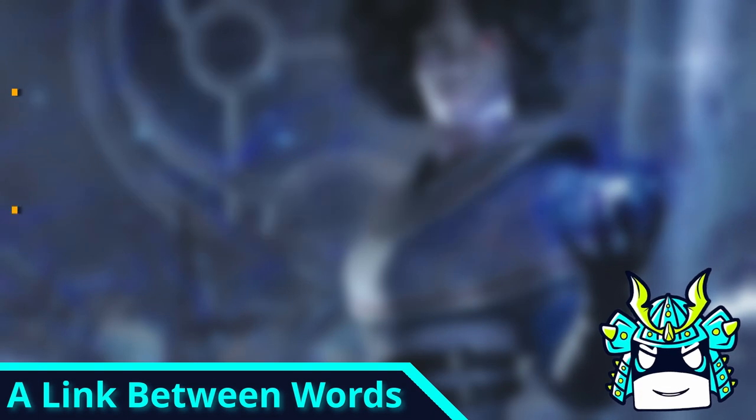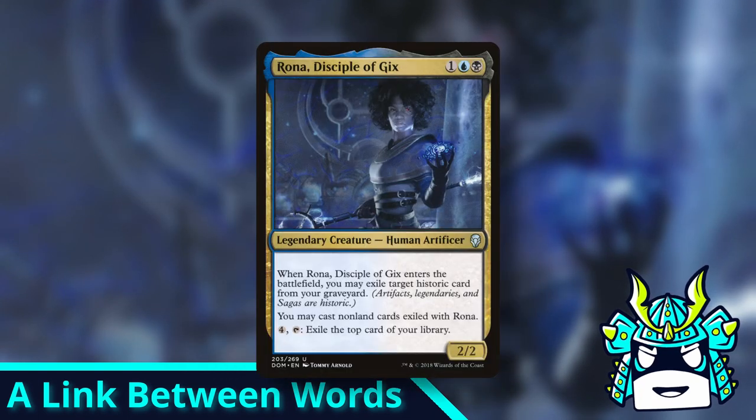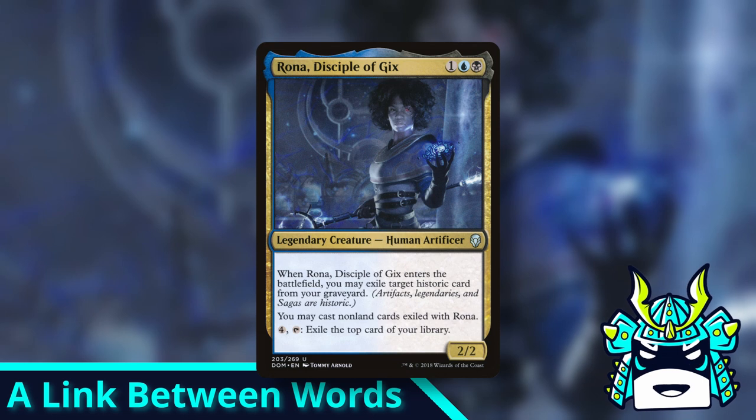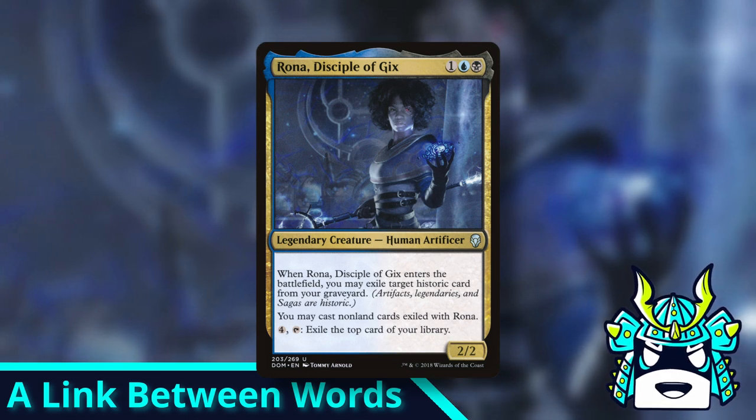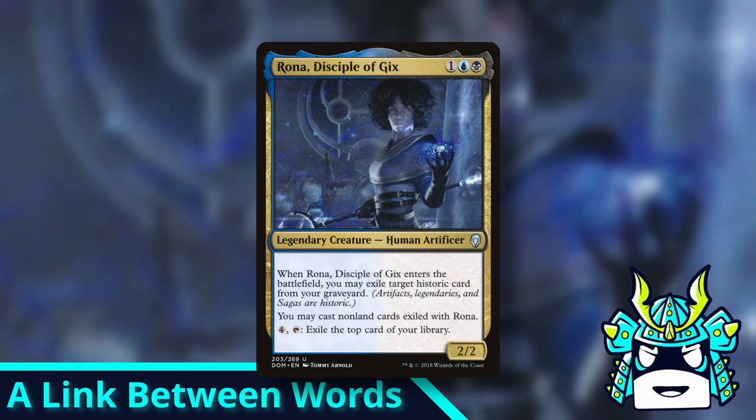So what does this all mean? Basically if a card has two abilities that seem, well, linked, then they actually are linked. They only work with each other and not with any other abilities that you might be able to give a card.